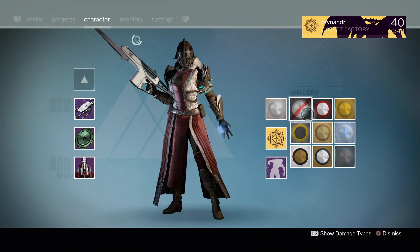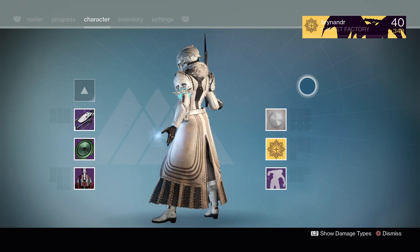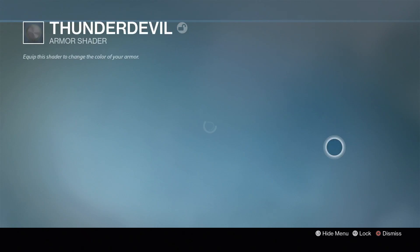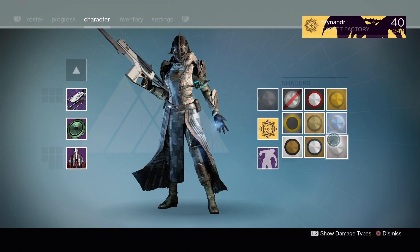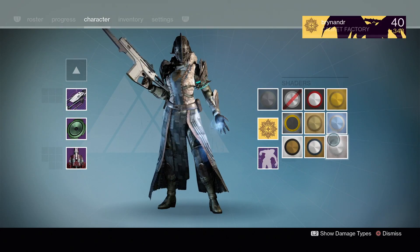I've been wearing Chatter White with this and it seems to work really well — I think that looks particularly good. I was using the Thunder Devil shader on the Titan, so if we check out how it looks on this one — again, that works. You need to like the darker and more subtle shaders for this particular piece of armor.